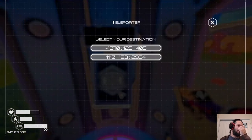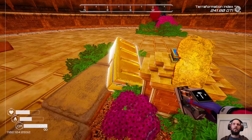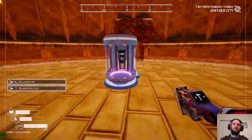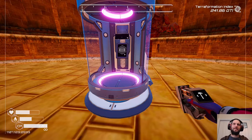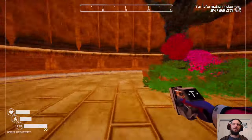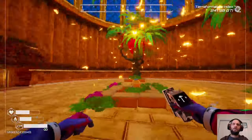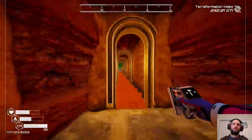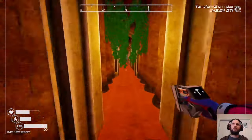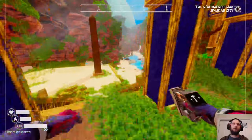I go back and deconstruct. I can leave the portal there I guess, otherwise I've got to walk all the way back out again. Maybe I'll take it with me - I'll walk, that's fine. Is there anything else in here? Seems not. Our insect multiplier is going to be helped by the golden butterflies, that's for sure.